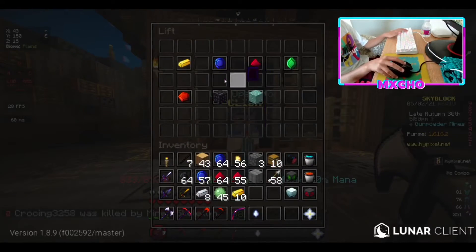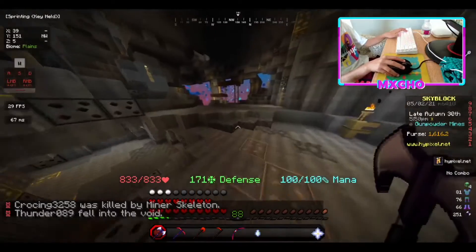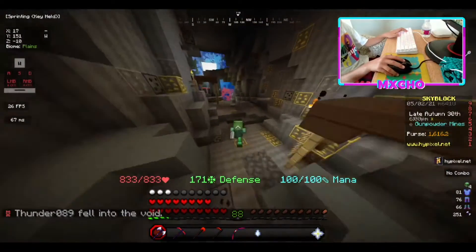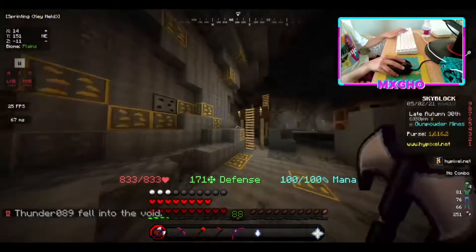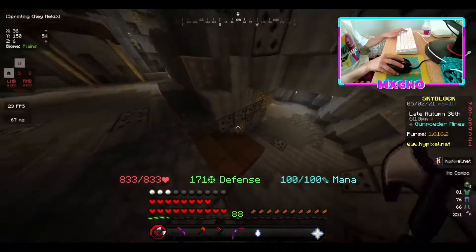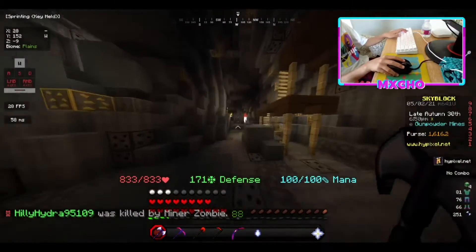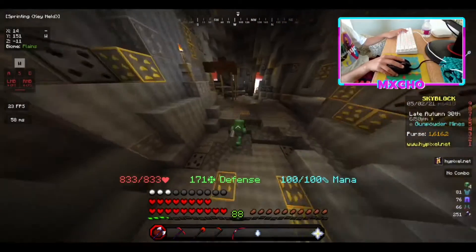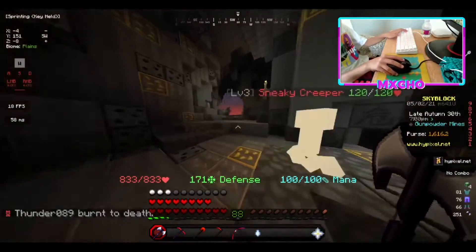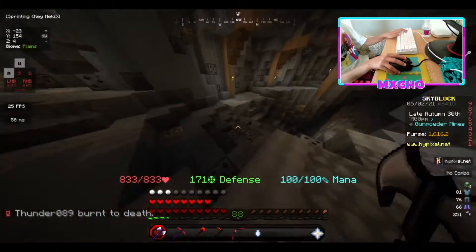You get the lift off right here and you can go to all these places, but you haven't found the locations yet. If you want to get to the gunpowder mine, it's just right down here. But if you want to get to the lapis mine, you'll have to go down here.